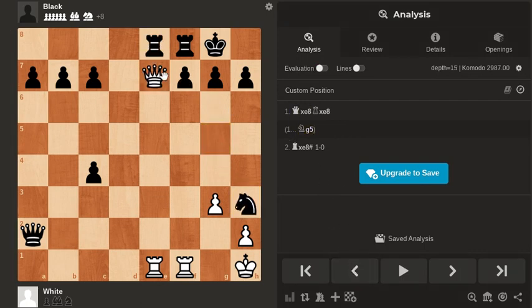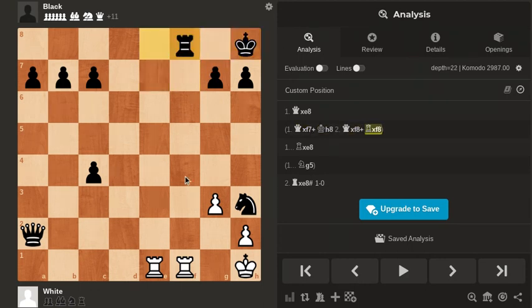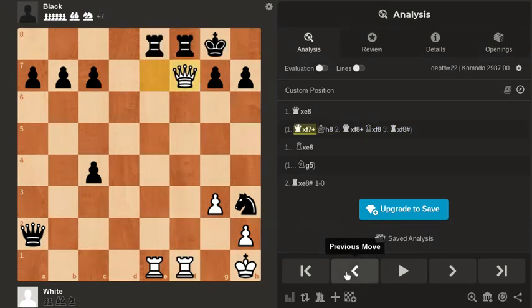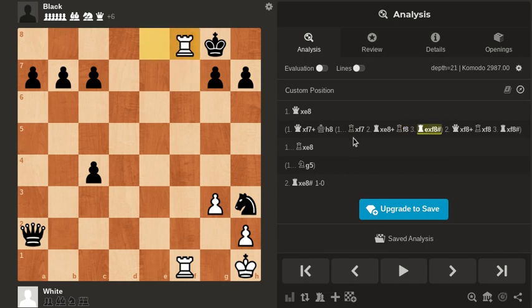The correct move is queen takes on f7. The point is, if you don't capture the queen, then this is mate. And if you do capture the queen, just take this rook. Now you can take with either rook, and that's checkmate.